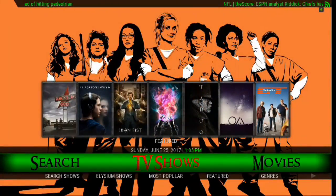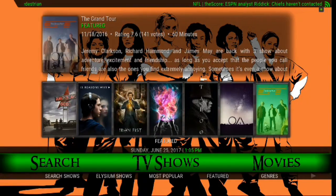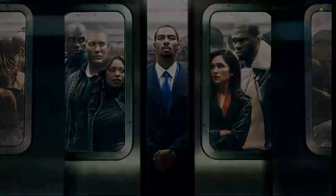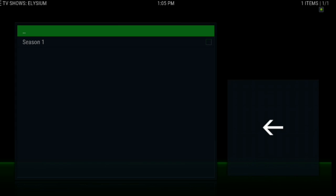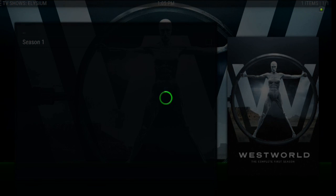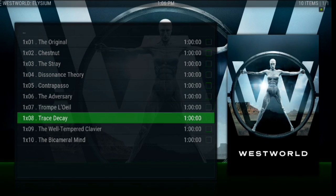Starting with TV shows, let's go ahead and scroll up. As you can see, you've got your widgets there to pull off of. So let's go ahead and click on one. We'll give it a second to download. And as you can see, it pulls up by using the Elysium add-on. And if you click on season one, it's going to load all your episodes. Pretty awesome.